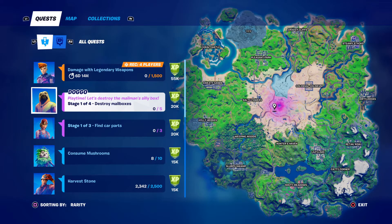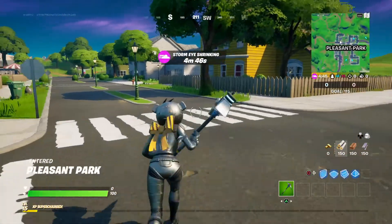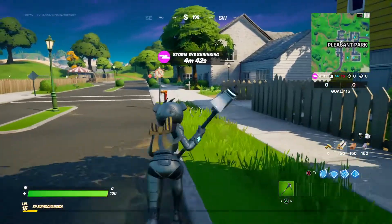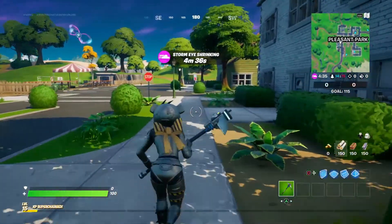What's going on guys. For this Epic Quest challenge, we have to destroy mailboxes. You have to destroy five of them. You can destroy the mailboxes in Retail Row, Pleasant Park, or Holly Hedges.